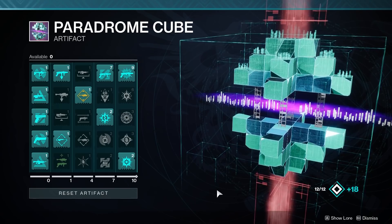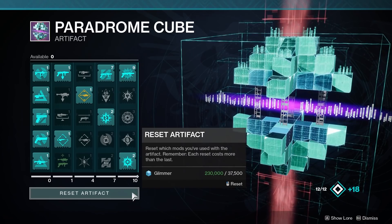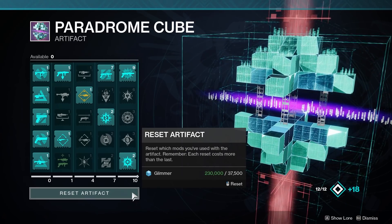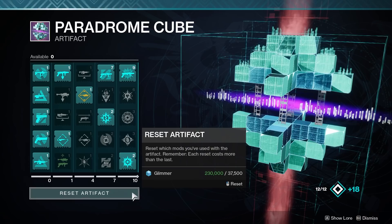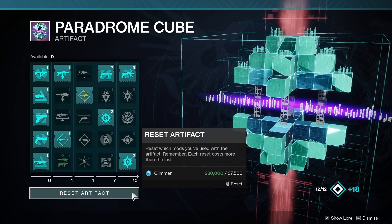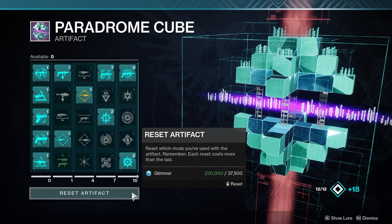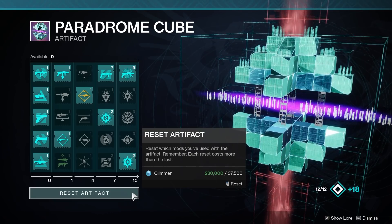There are many problems with the artifact relating to how you unlock the mods, the number of mods you can unlock, and the way you reset the artifact. For starters, resetting the artifact increases in cost every time you do it — I think it starts at 10,000 glimmer, 15,000, something like that — and every time you do it it gets exponentially more expensive and wipes out large chunks of your glimmer stores. The bare minimum change I would pick is not having the cost increase over time, and better yet, not having a cost at all.